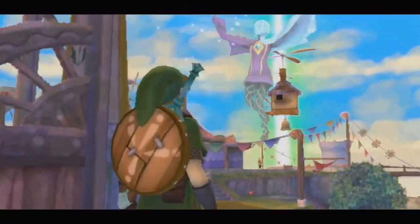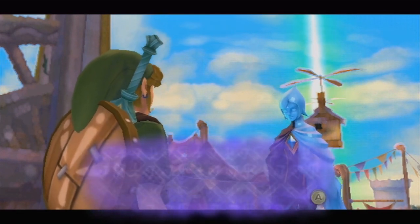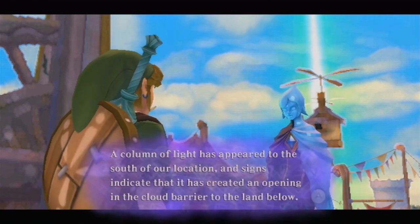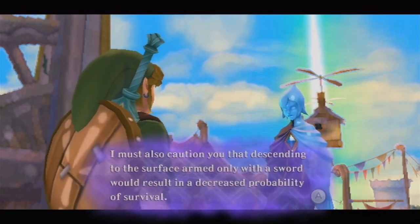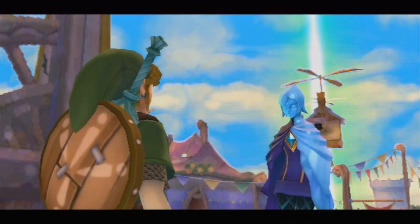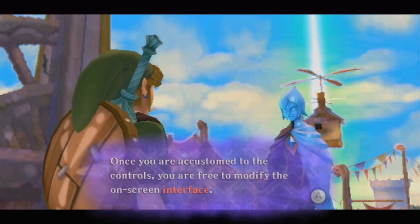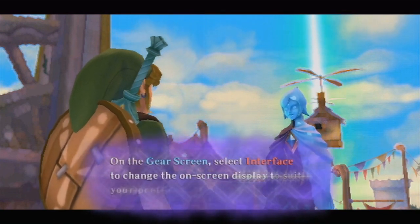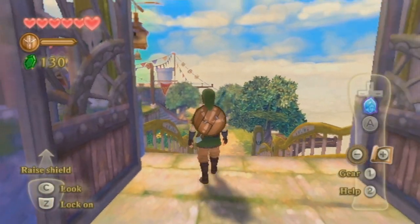Before we do that, there are a few preparations we need to make, and Fi is going to give us a little bit of an update. We pretty much already know all this. This brings up one of probably the biggest faults of this game to most people — the fact that Fi just will not stop talking. She pretty much reminds you of just about everything that other people already said, so most of these conversations are pretty much just superfluous.